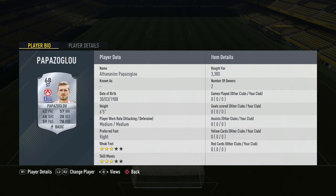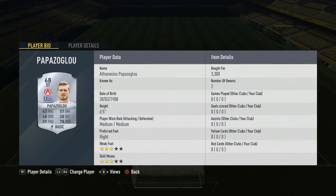Up front we have Papa Zoglu for 3300 coins — the cheapest striker option you are going to be able to get to make this team work. Look at him, he is an absolute monster — so tall with great physical stats. That is the squad and the cheapest way you can get the KV Core Trike team.